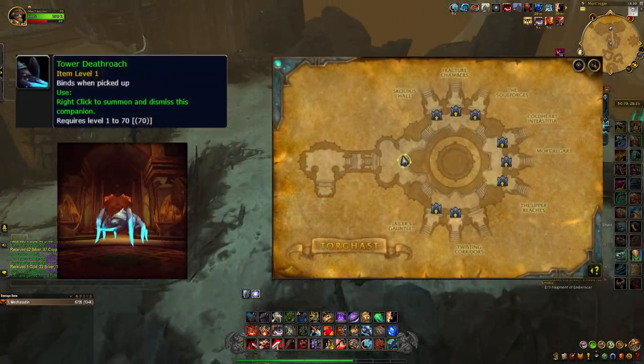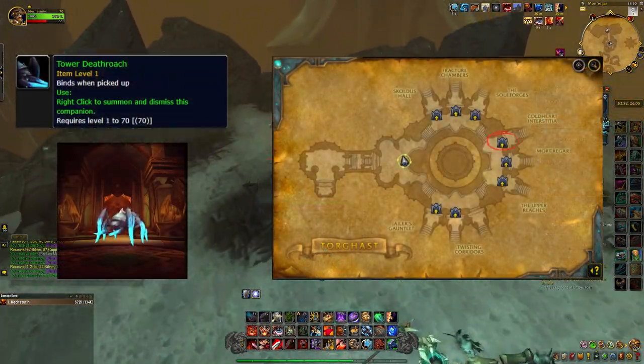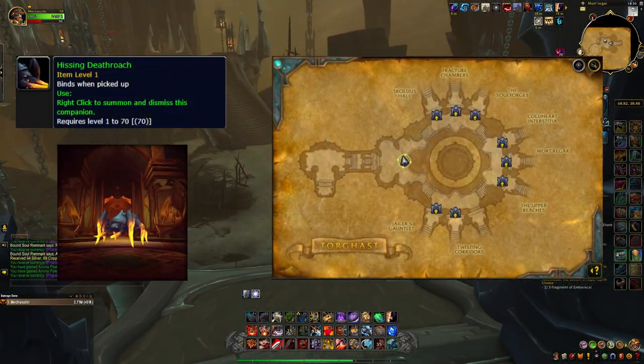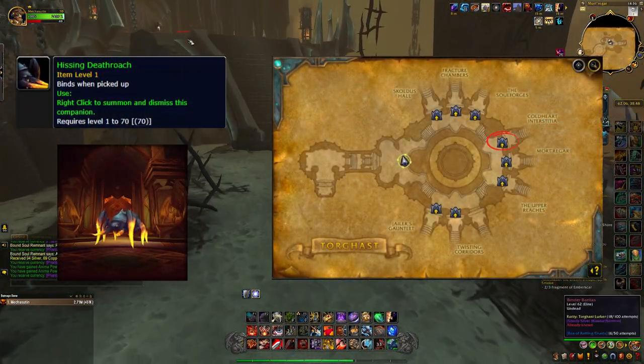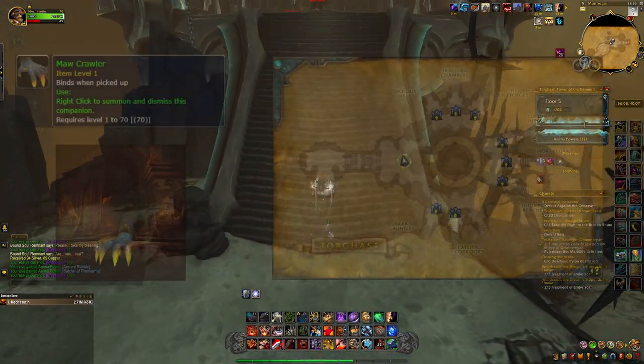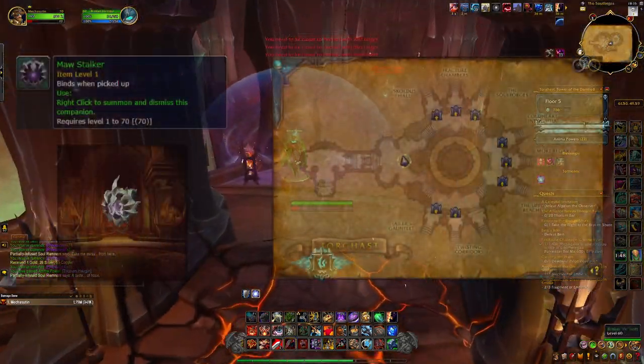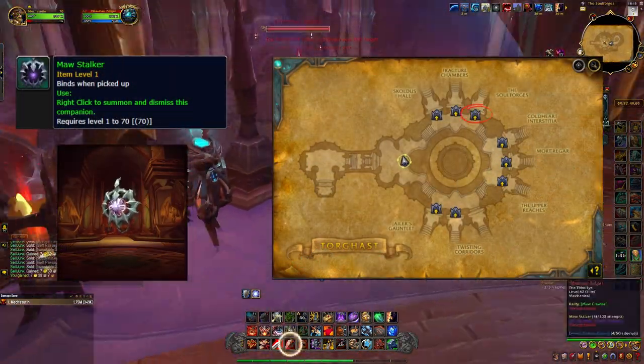Tower Deathroach, which drops from Coldheart Interstitia. Hissing Deathroach, which also drops from Coldheart Interstitia. Maw Crawler, which drops from Fracture Chambers. Maw Stalker, which drops from the Soulforges.